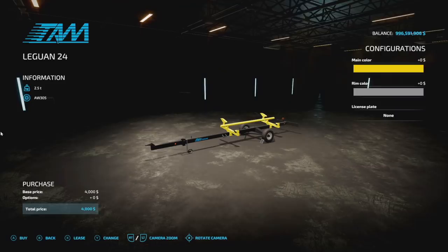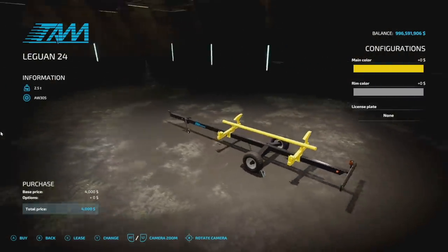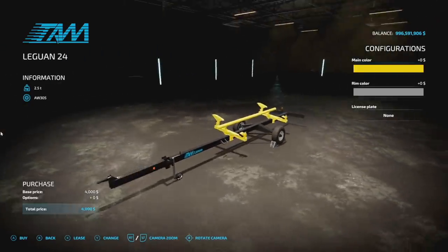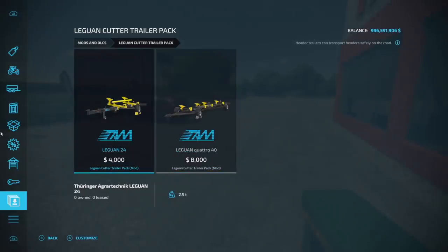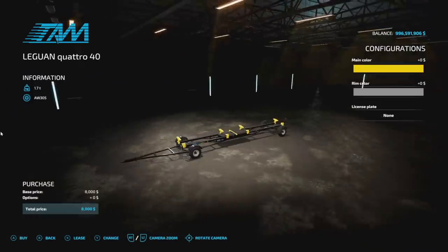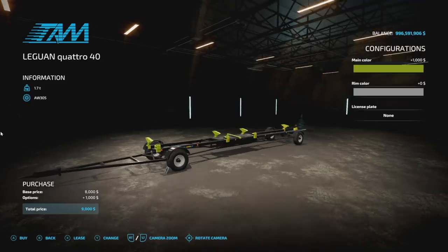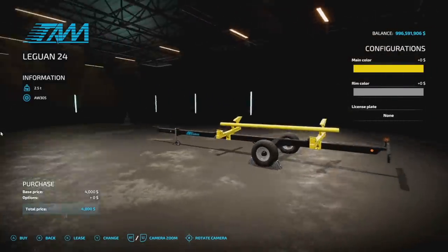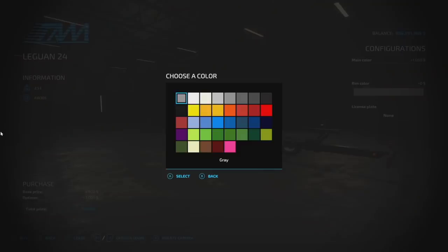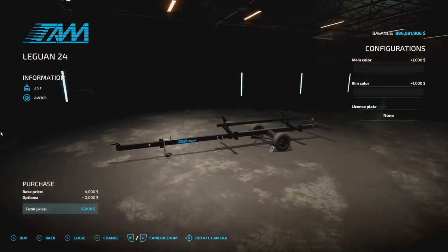These next header trailers I kept looking past — they took me a while to find because the base game ones from Farming Simulator 19 look very familiar, and I think we had these in FS17 too. We've got two versions, a smaller and a larger, at 3 slots each. You can customize them with main colors including Claas green, rim color, and beacons on the back. An all-blacked-out version looks pretty cool too.